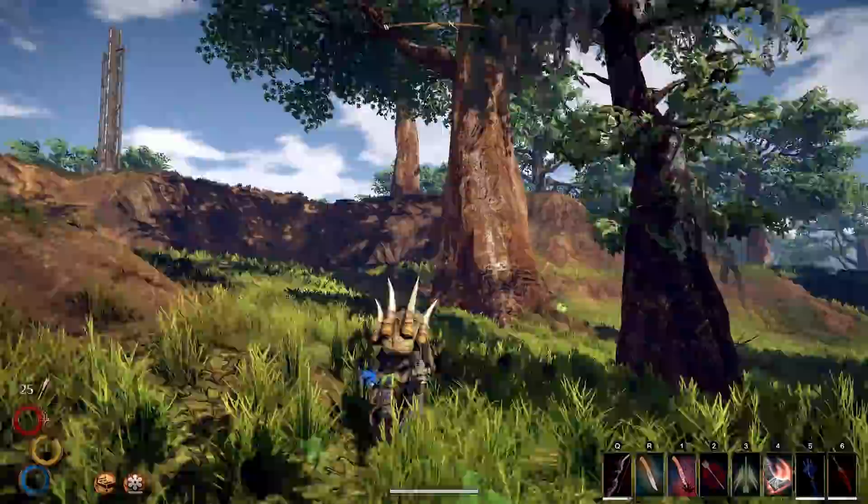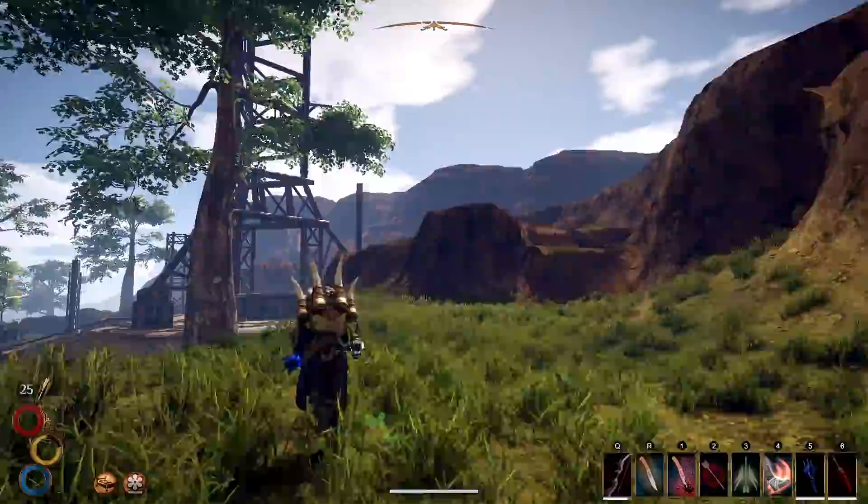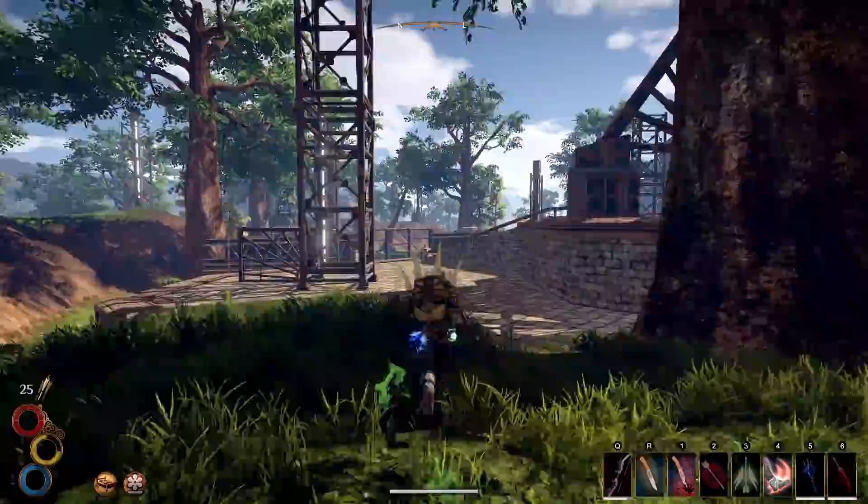Hey, what is up? Welcome back to another video. What I have for you guys today is going into the Vigil in the Embarker Forest to find the hidden Legacy Chest. I was just exploring Embarker Forest and I came across the Vigil, and it's pretty hidden. You'll see why.